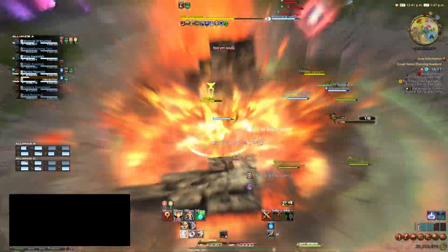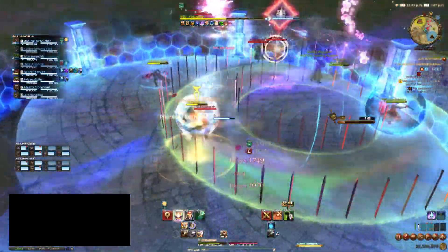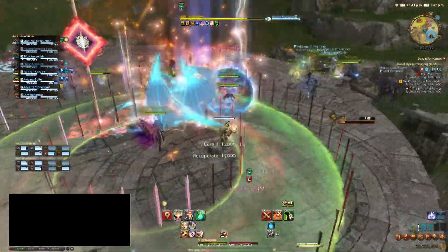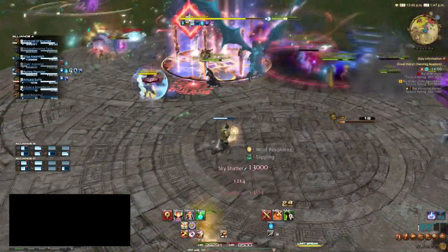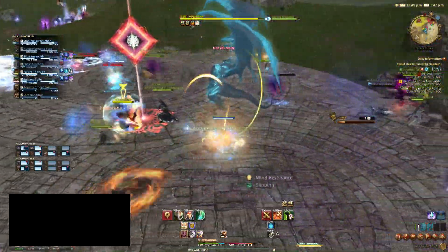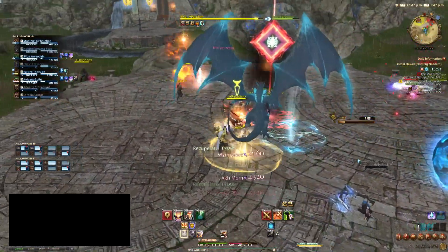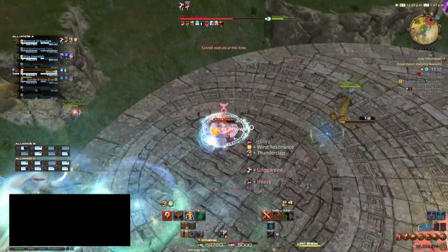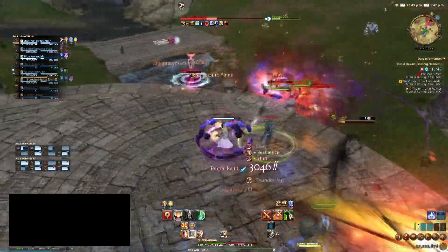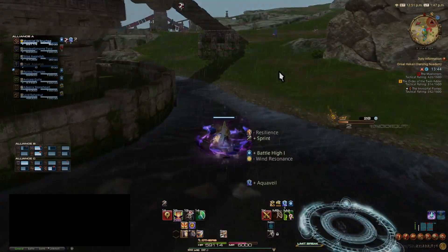Speaking of limit breaks, Meteor Drive is, I believe, the longest crowd control in the game. The Monk pile drives the target, either removing Guard or dealing extra damage if they weren't guarding, and stuns them for 3 seconds. This is perfect for singling out a target, either to remove them from play for a few seconds or for your allies to focus them down. Whilst the Monk can be pretty useful, they're generally better in Crystal Conflict, and even then you need to rely on your team coordinating with you, as the animation lock of your limit break can leave you extremely vulnerable.